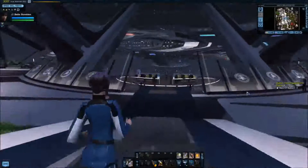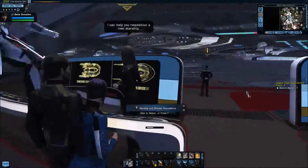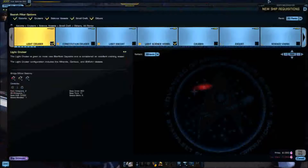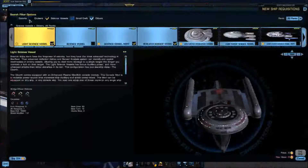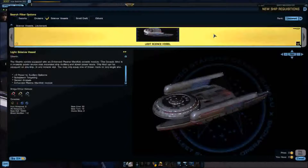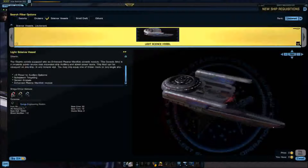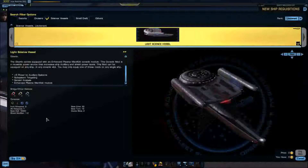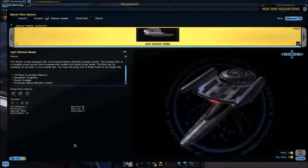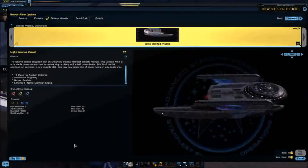Let's go over the stats of this ship and run all the way down to the tier one level. For bridge officers you get an ensign tactical, ensign engineering, and ensign science. For consoles you get one engineering, one tactical, and two science. For weapons you get two in the front and one in the back.